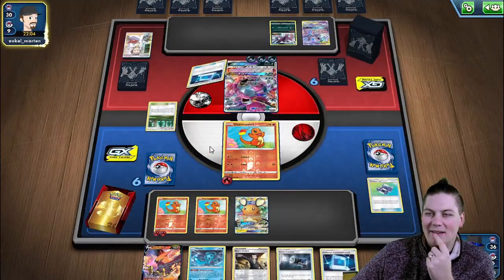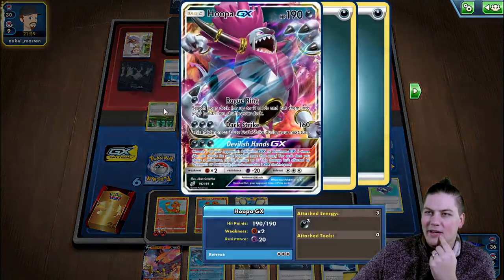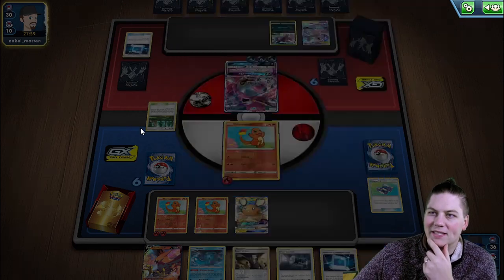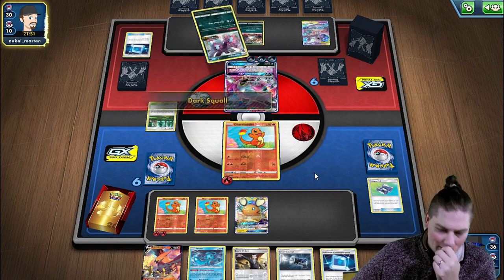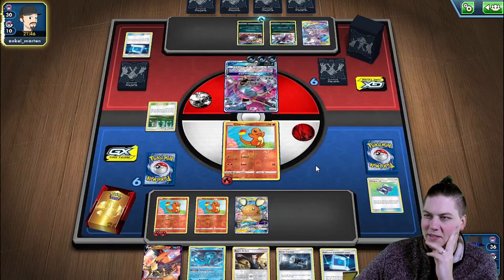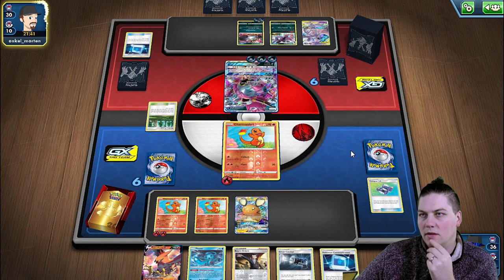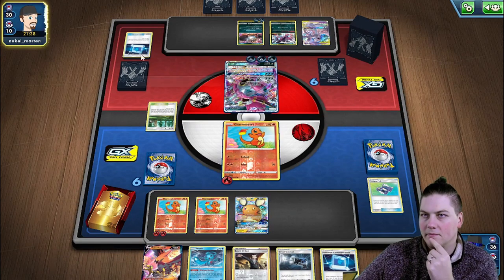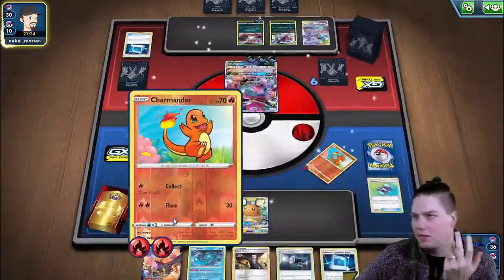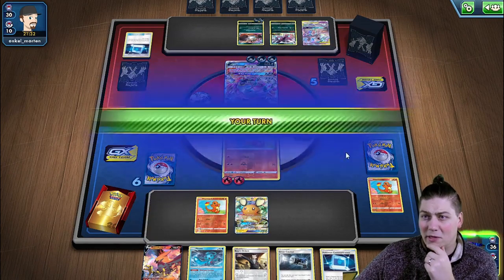They're deciding whether to snipe the Dedenne or knock out the active. Devilish Hands is only for GX Pokemon, so they could snipe our Dedenne or just knock out the active. There's a Guzzlord. They go ahead and Dark Strike. This is for all the marbles — let's bring our Charmander active.